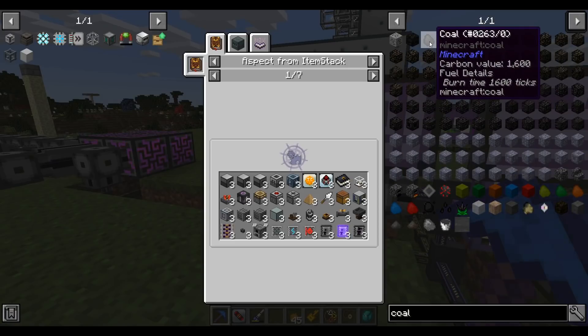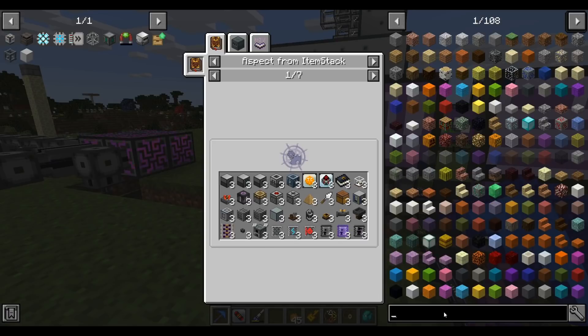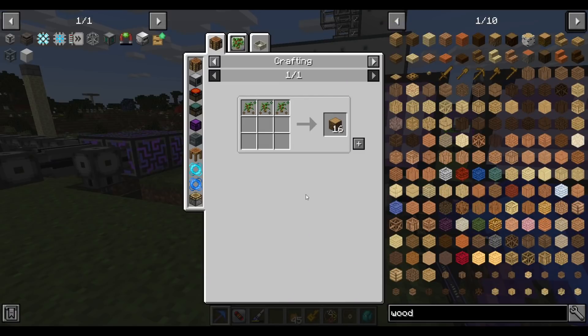Wood has a carbon value of 1600, which is equal to that of coal. Coal also has a carbon value of 1600. That carbon value is what the syngas generator looks at to determine how much energy you get. For every 50 points of carbon value you get approximately one millibucket of syngas - so 1600 divided by 50 is 32. You get 32 millibuckets of syngas per piece of coal or per piece of wood. So you may as well just use wood.